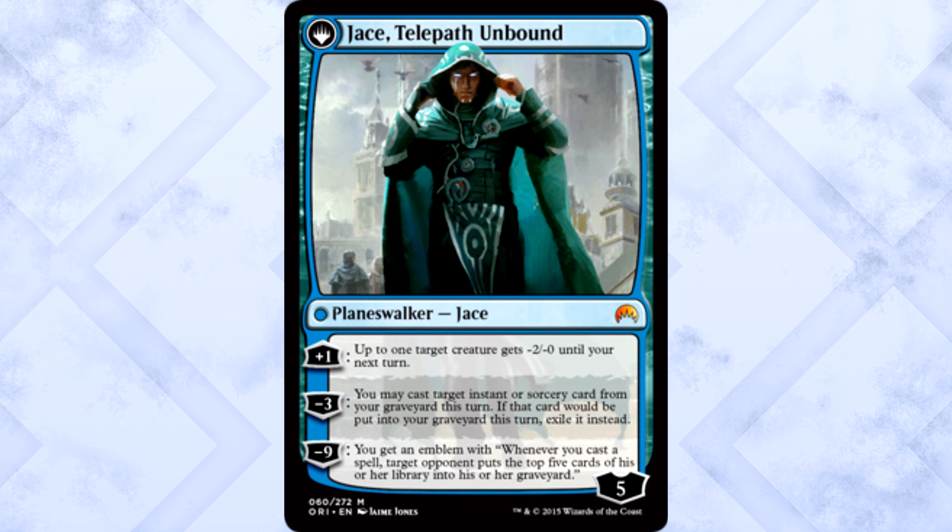Jace, Telepath Unbound is a 5 loyalty Planeswalker. You can +1 and up to 1 target creature gets -2/-0 until your next turn. You can also -3 and you may cast target instant or sorcery card from your graveyard this turn — it then gets exiled. Lastly, you can -9 to get an emblem where whenever you cast a spell, target opponent puts the top 5 cards of their library into their graveyard. Starting on 5 loyalty is pretty awesome — that's definitely what we want to see. The catch though? His best ability is a whopping minus 3. This is a flashback machine with enough loyalty.